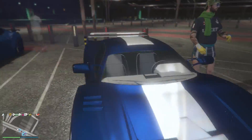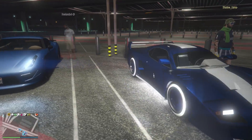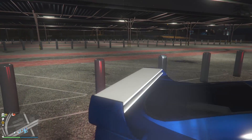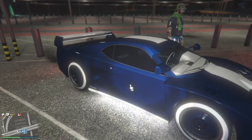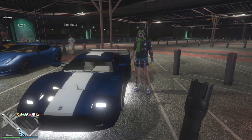Moving along we have this Cheetah Classic — a little crazy with it, but I kind of dig it. You got blue with white and went all out: white crew logo, white rims, white spoiler, white stripe, white interior, and even white neon lights. Definitely a little crazy but you know it looks good, I'll give you that one.